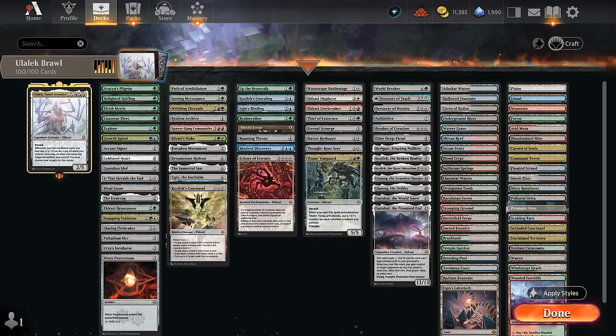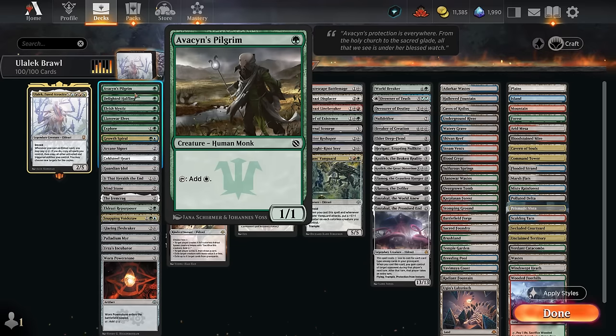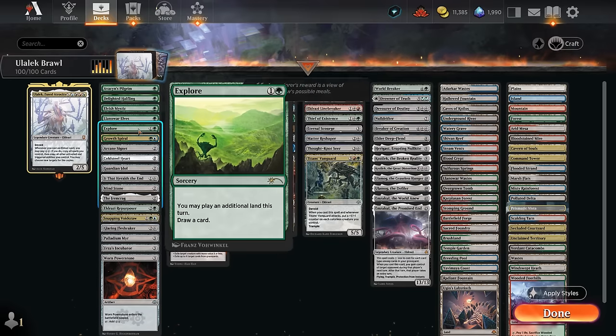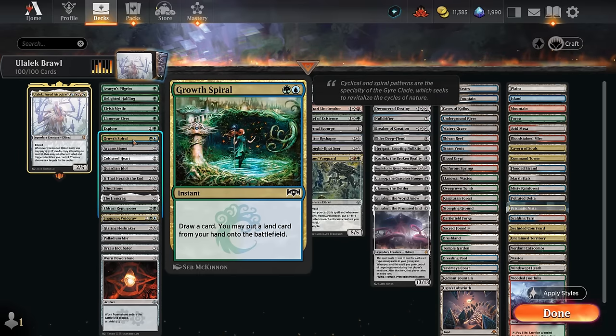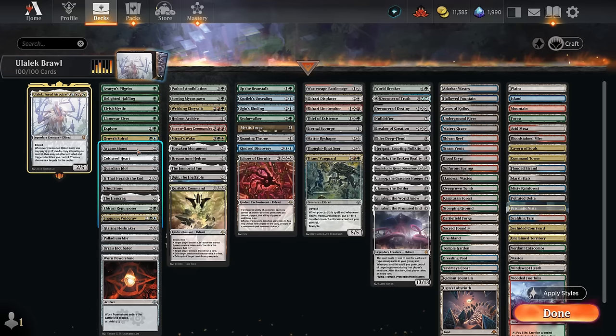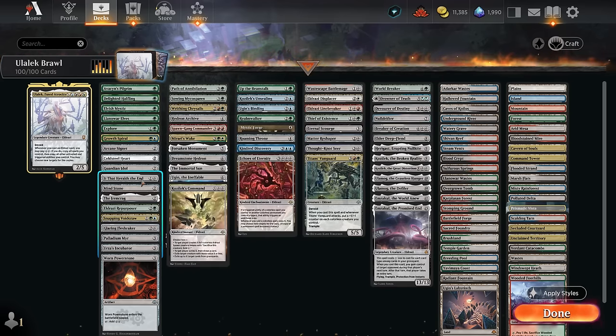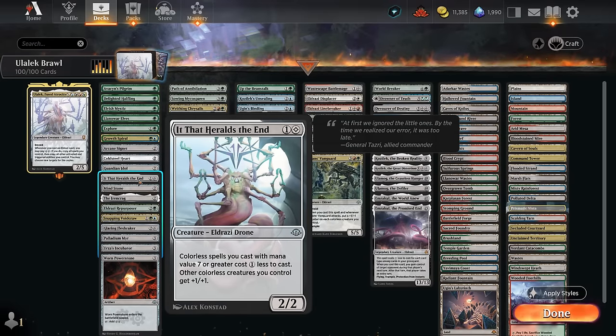Now for the deep dive: our mana creatures include Avacyn's Pilgrim, Halfling, Mystic, and the Lander Elves at one mana. At two mana we've got Explore and Growth Spiral to play an extra land and draw a card, and our two-mana ramp artifacts include Signet, Cold Steel Heart, Guardian Idol, Mind Stone, and the Ironcrag. We're also playing It That Heralds the End to give our seven-plus mana cards a one-mana discount, and other colorless creatures also get +1/+1, which is especially nice if we're going wide with some of our spawn tokens.